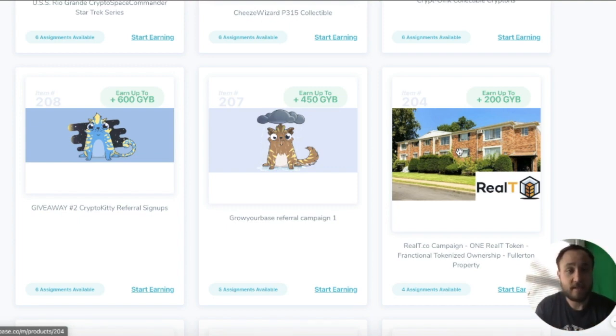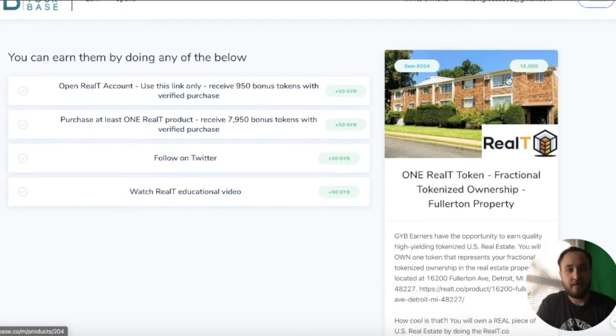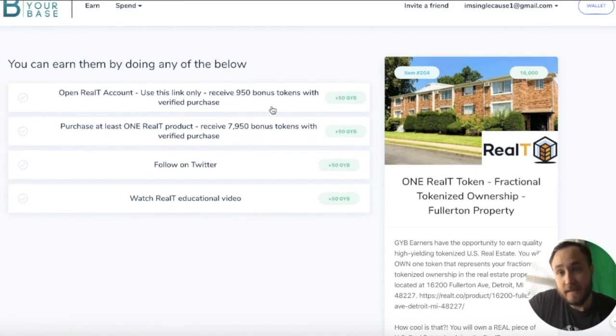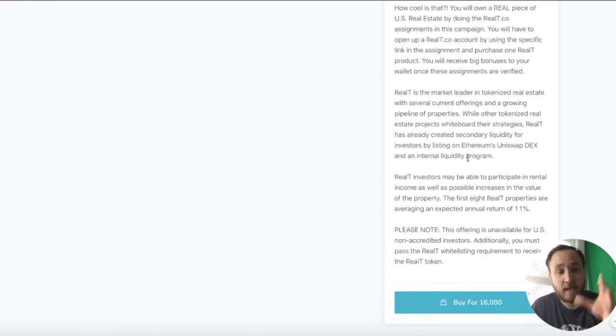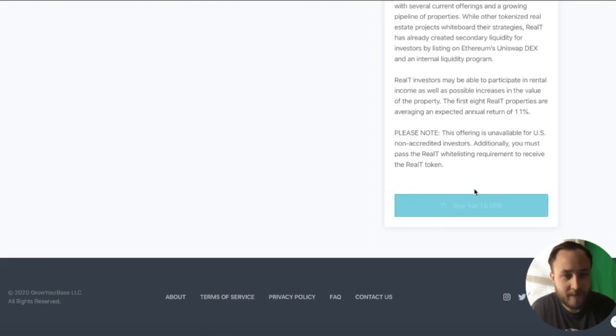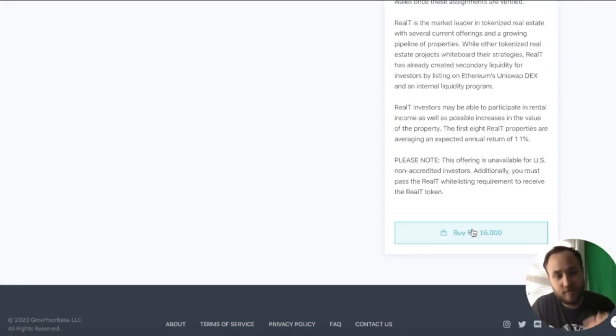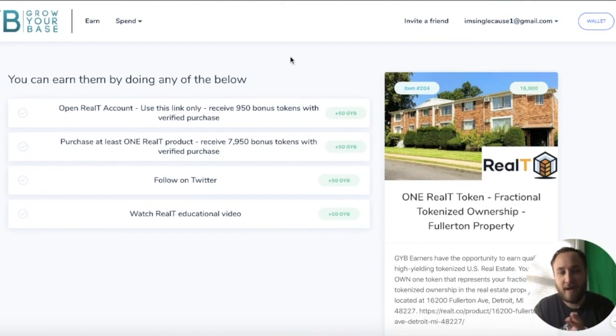This is the tokenized real estate listed here on the site. When you go to the campaign, you can see the actual property that you will be owning pieces of, and the various different assignments that you need to do. There is an educational video for Realty, follow them on Twitter, and you can go to the website to see more information about Realty itself. And all the way at the bottom, when you earn enough credits on Grow Your Base, you are able to purchase right here — which is a powerful concept — the ability to earn on a platform and redeem right there for fractional, tokenized ownership of a property in the United States.